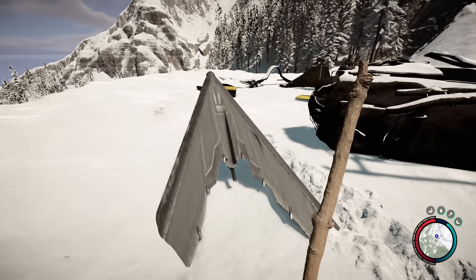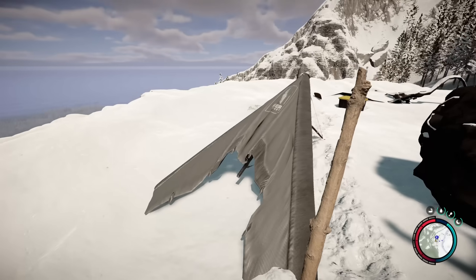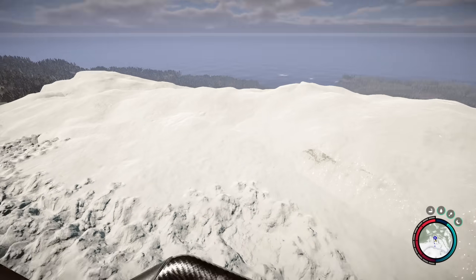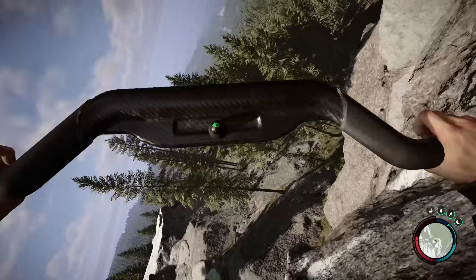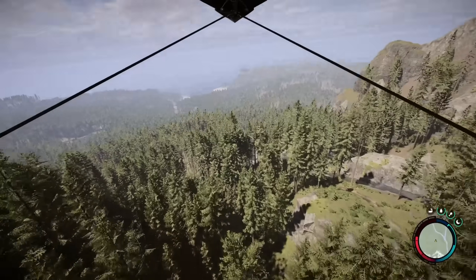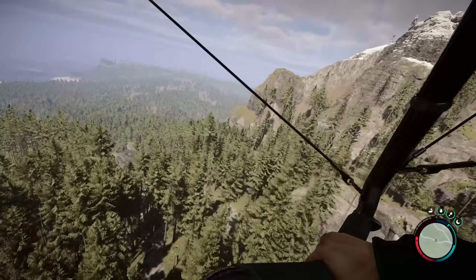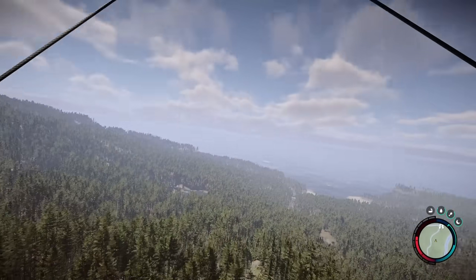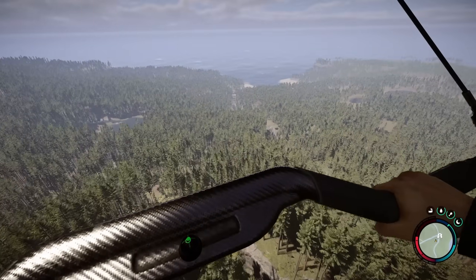Next up, we've got the hang glider. This also is going to be a world pickup. One important note is you cannot put this in your inventory — it is a world object only. This hang glider obviously makes travel a lot easier. It's definitely more powerful than the one in the original Forest; you can go a lot further with speed. It's honestly very useful, and again, I won't be telling you where it is.